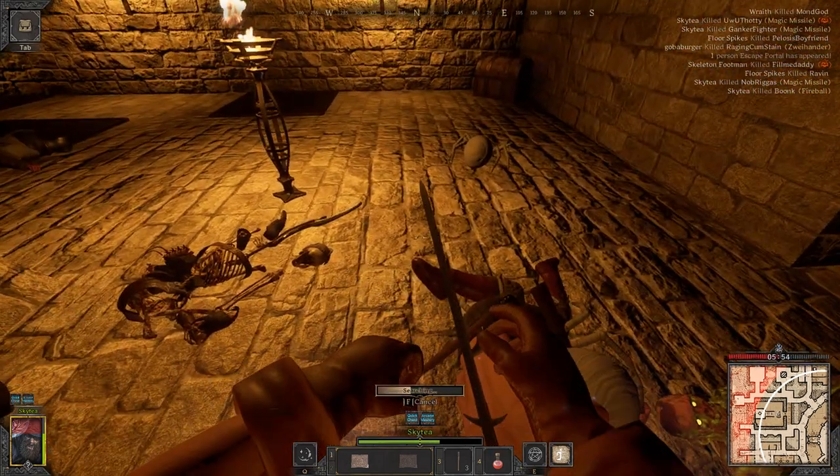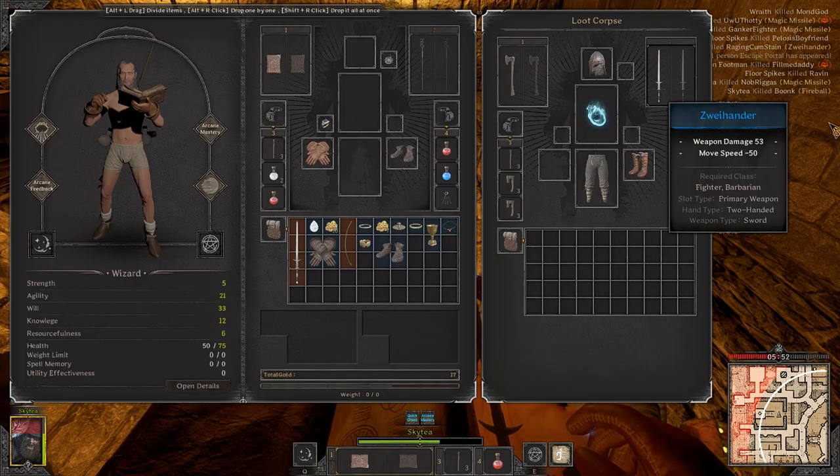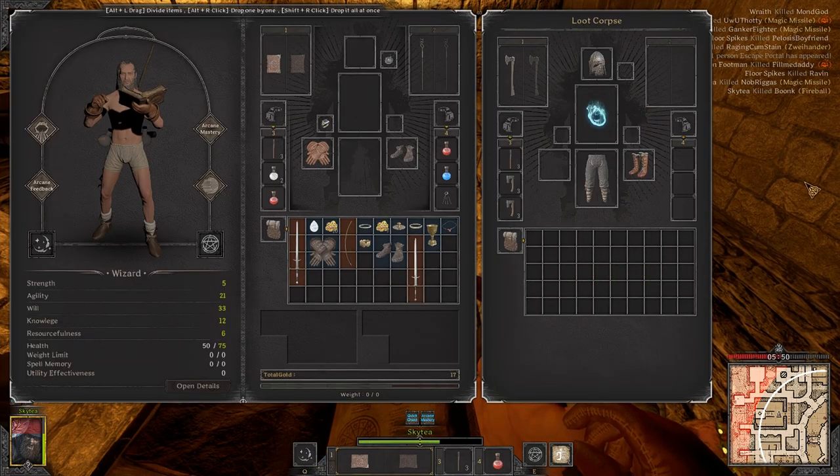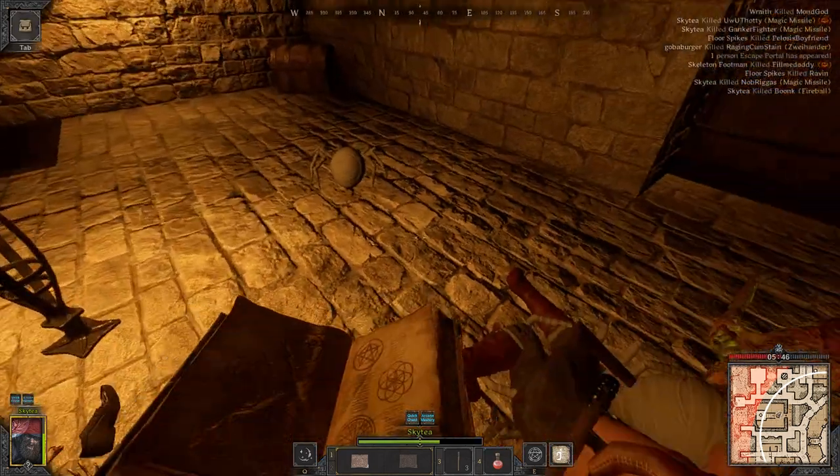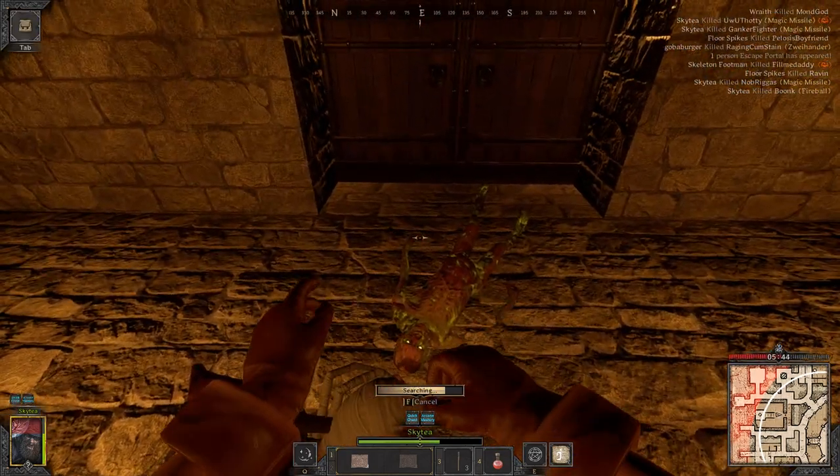Everyone — when the next test comes, start playing the Molrat Wizard build at the start. Use my passives, use the shield passive — you'll be OP. I loot all these mobs too.